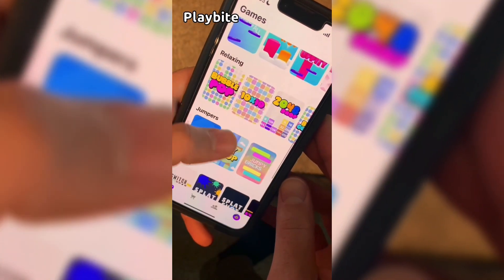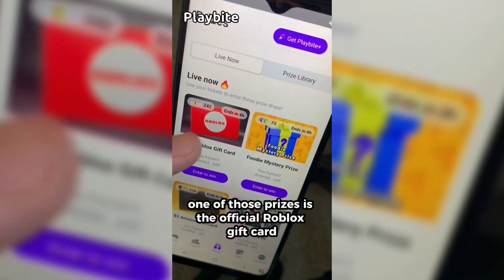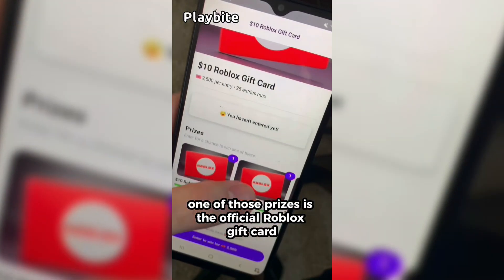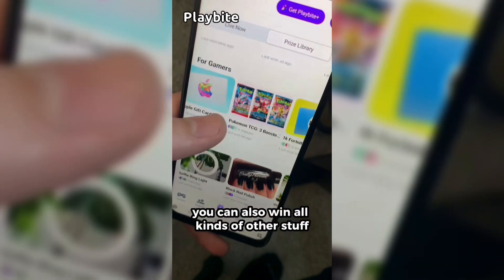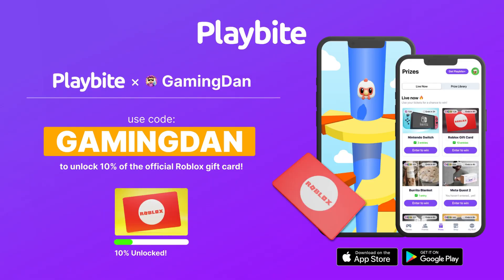But if you are ever in need of Robux, go ahead and download this app called Playbyte. It's like an arcade on your phone — you guys can play fun games in a single app and win prizes for playing these games. One of those prizes is the official Roblox gift card. You can also win all kinds of other stuff from electronics to snacks to cool fidget toys. Download Playbyte today, linked down below, and use code GAMINGDAN. By doing so, you'll be 10% of the way there to earning your first $10 Robux gift card.